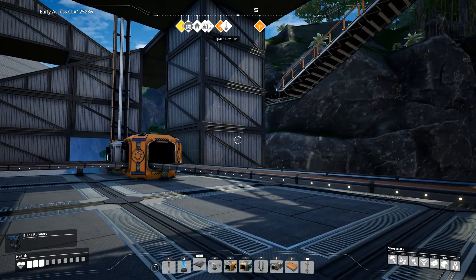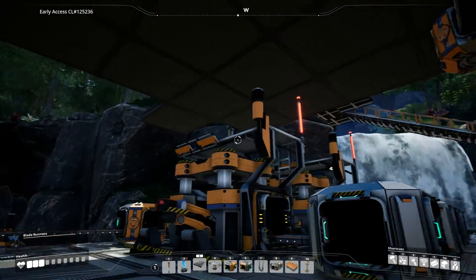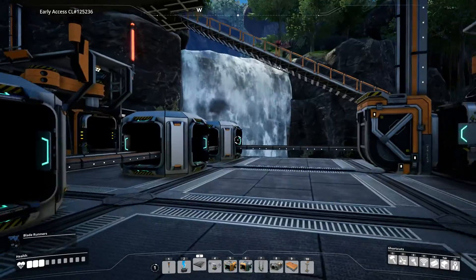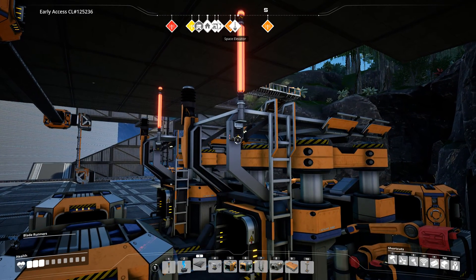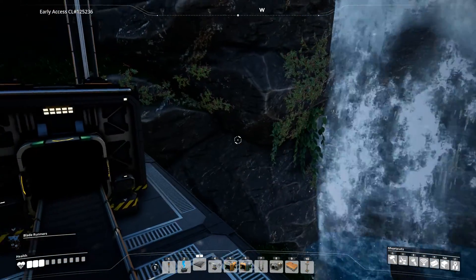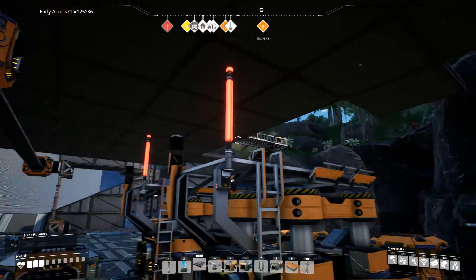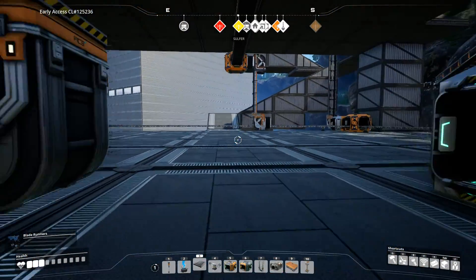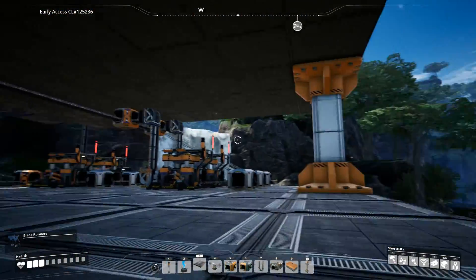This is an important future-proofing thing: build your platforms four high. Why four high? Because in the top row, it allows you to build above your constructors. So let's say you're trying to build encased industrial beams — you have iron and steel over here but concrete over here. Instead of running it all the way around your base, you can just build a vertical conveyor to go right across the top of your base over to your assemblers.